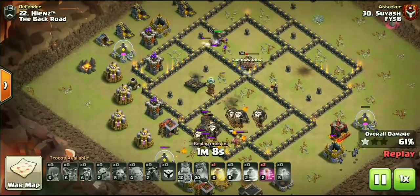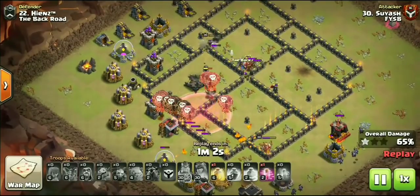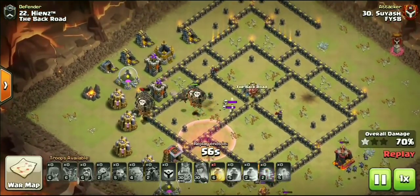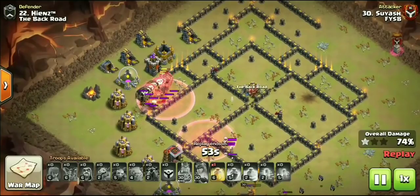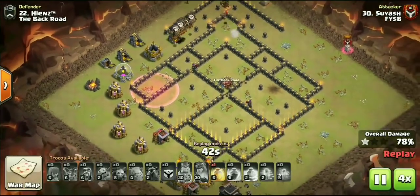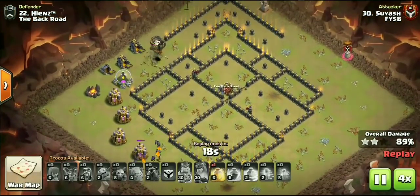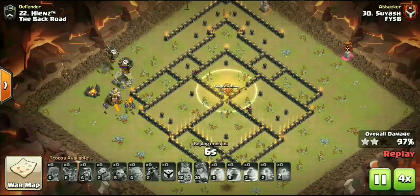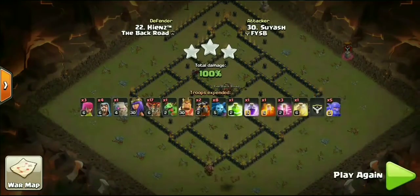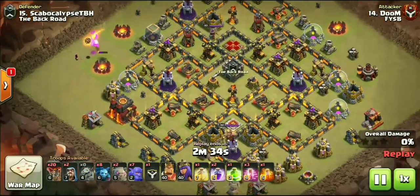Dropping down a couple haste spells. Usually when you're doing a kill squad Lalo, whether you're bringing one golem or two golems, you're just going to be bringing haste and a heal spell for your Lalo. With this style kill squad, you're investing a jump and a rage, especially since he brought bowlers in the CC as well. Jump rage is going to be the most common spells for the kill squad, which usually will leave you at least three haste and a heal, or five haste and a heal, or five haste and a rage - it just depends on the base. A beautiful attack coming from Suyash.